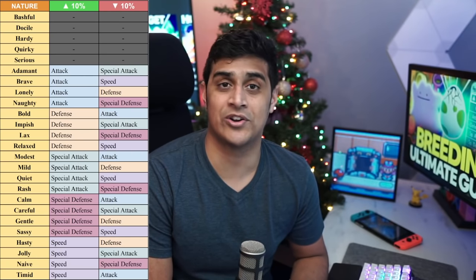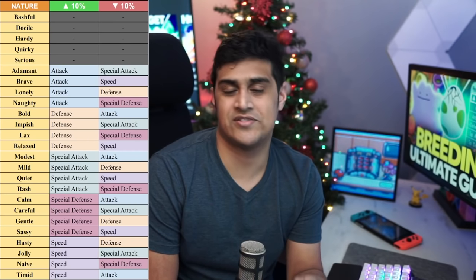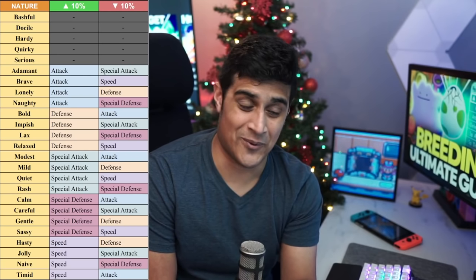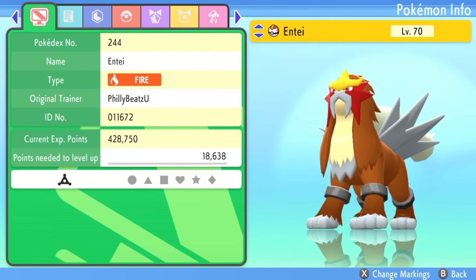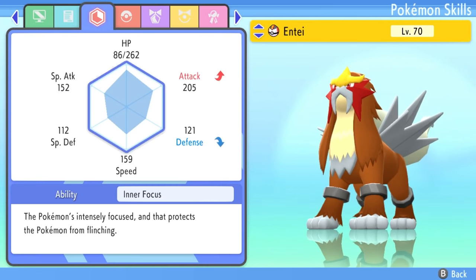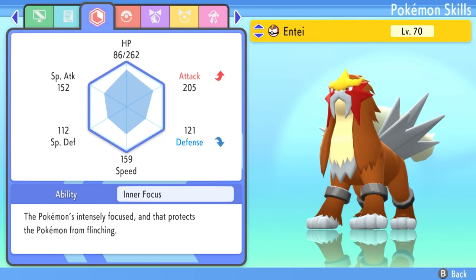If you have a physical attacking Pokemon like Machamp who specializes in Attack, you wouldn't care that its Special Attack is down. An Adamant Machamp would be a great example. Bold, Impish, Lax, and Relaxed all increase Defense. Modest, Mild, Quiet, and Rash all increase Special Attack. Calm, Careful, Gentle, and Sassy increase Special Defense. Timid and Jolly are very popular — you want a fast physical or special attacker, and these just reduce the opposite stat. In the Pokemon menu summary, you can see the nature and where the increase and decrease are shown.